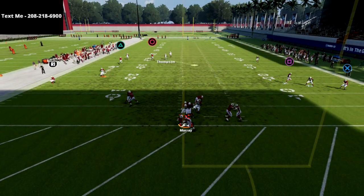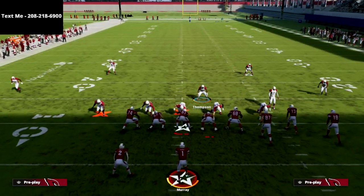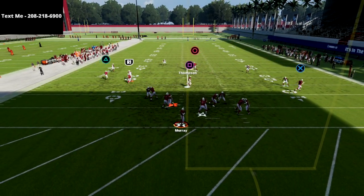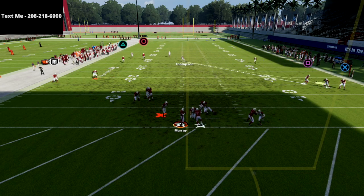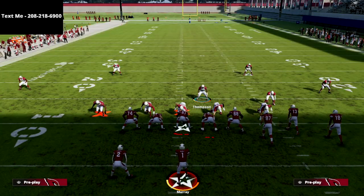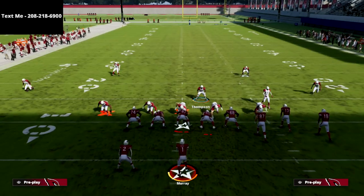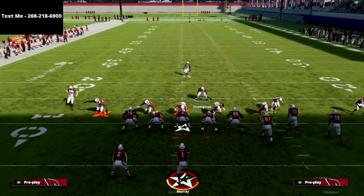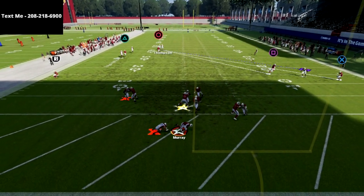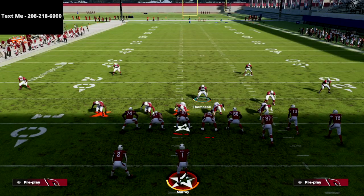You don't actually have to blitz your user if you don't want to. I've found this year that you get better user capability if you don't blitz him — it's a little harder to change direction if you blitz him. So you might just zone your user. Show blitz, snap the ball, and JJ Watt still comes completely clean through the A-gap. This is one of my favorite blitzes in the game.